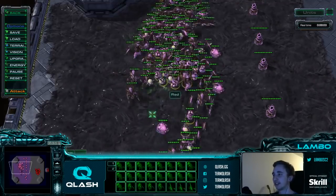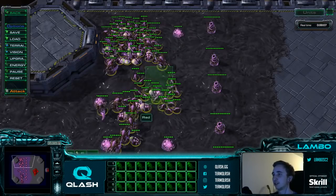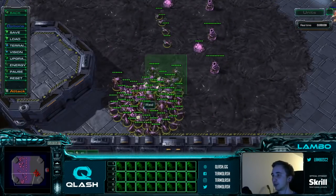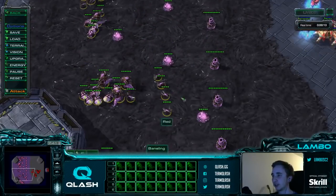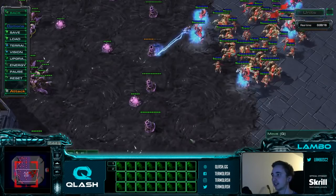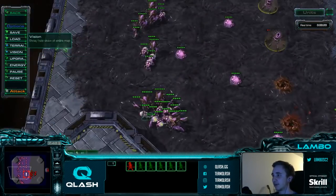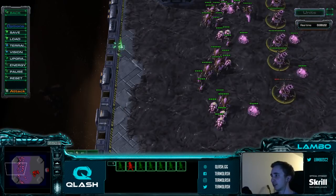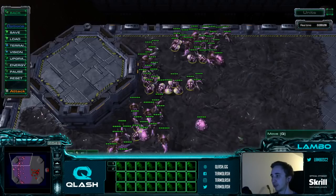Generally, how you want to get into late game with this is you want to make as few Banelings as possible but just a couple so you can flank already, and then if you see your opponent actually commits to a push, you spam all your gas into Banelings. With this army composition there are not supposed to be any spores here — I'm going to talk about the spores a little bit later.